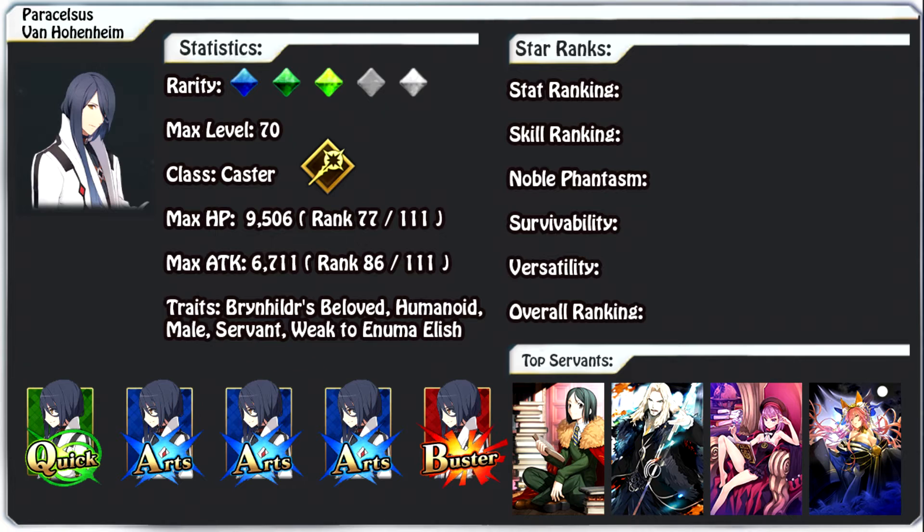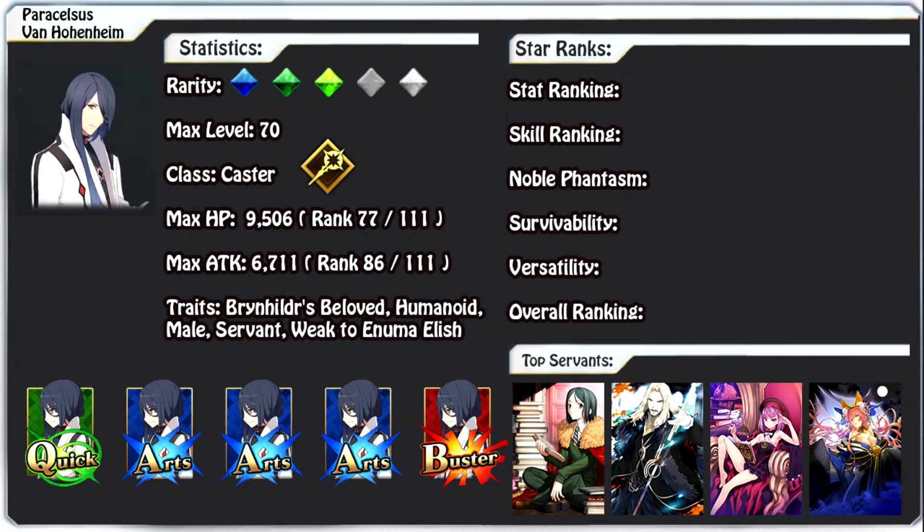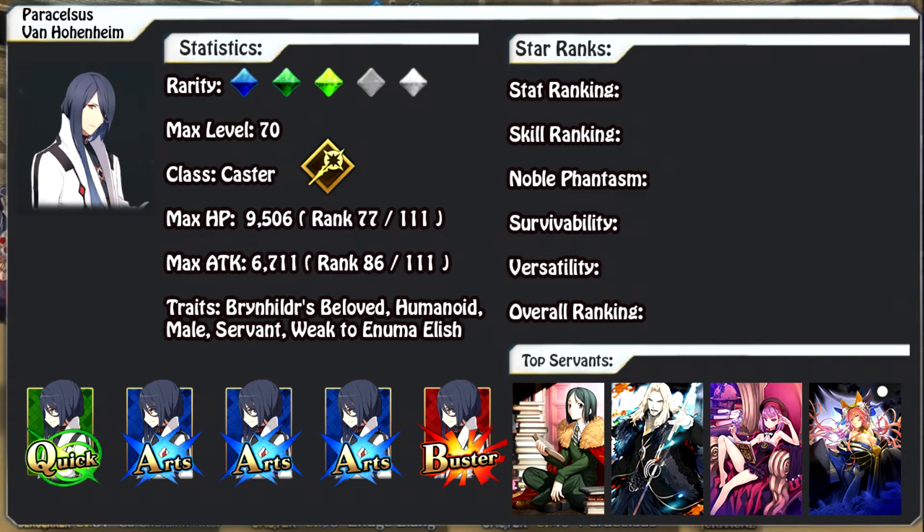Next is Vlad, the arts berserker. Hohenheim pairs especially well with him because his second skill boosts arts card effectiveness of all allies for three turns, which combos well with Vlad's playstyle. Additionally, Hohenheim's third skill can place guts on Vlad — since Vlad is a berserker he takes extra damage and dies faster, so having that survivability buff is really nice to keep him alive and dealing damage.